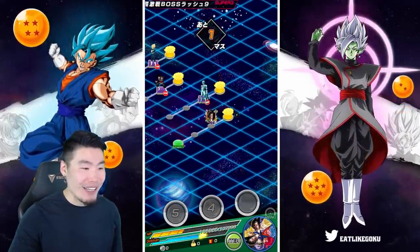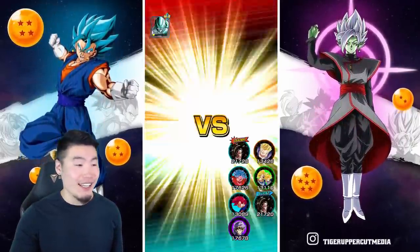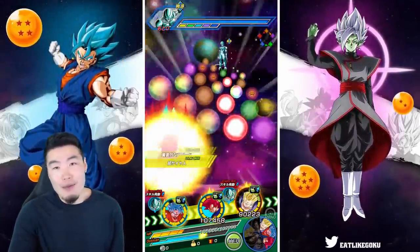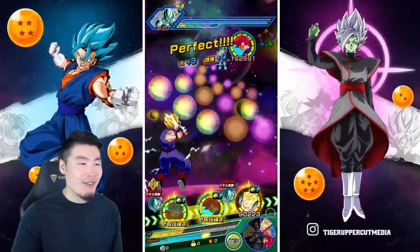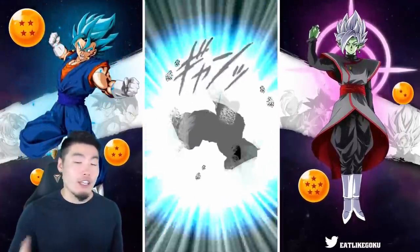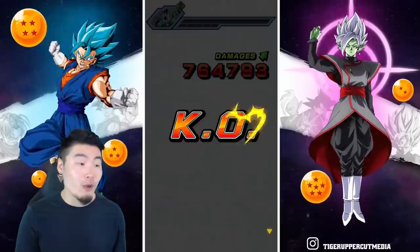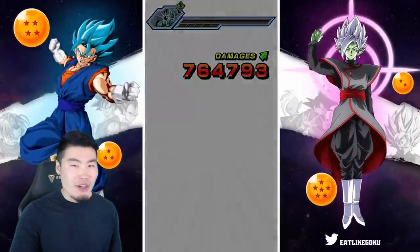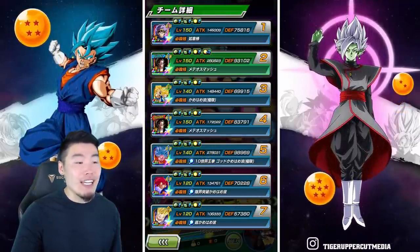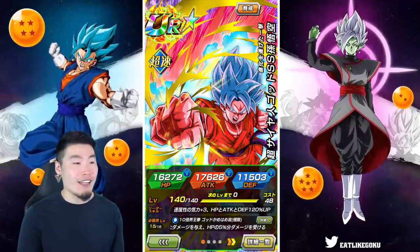And that is the showcase for the AGL Super Saiyan Blue Kaioken Goku Extreme Z Awakening. He is absolutely ridiculous, absolutely dumb with how hard he hits. He does cost you some HP when he supers, but you got to offset the damage output somehow. And it's not necessarily always a bad thing to lose HP — think about him on a Kamehameha team where you want to get the transformation off with the Gohan. Also for the STR Namek transforming Goku, he needs to lose HP too to transform. Overall, you're probably not going to be bringing the Kaioken Goku onto Super Battle Road, but on any mode where you're not too worried about your HP, he's going to be great.